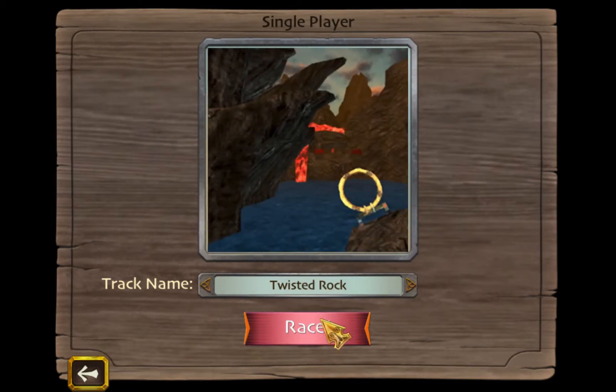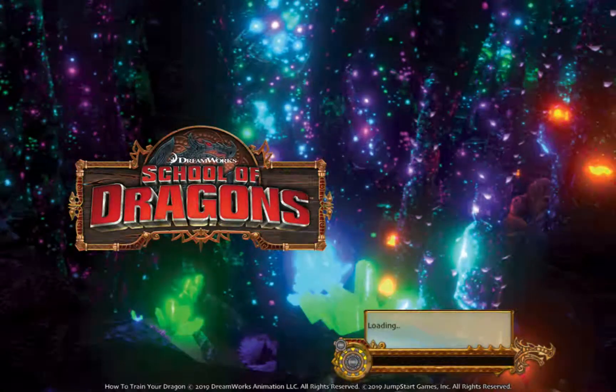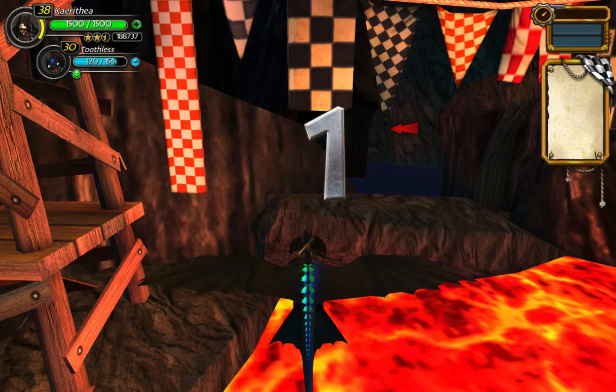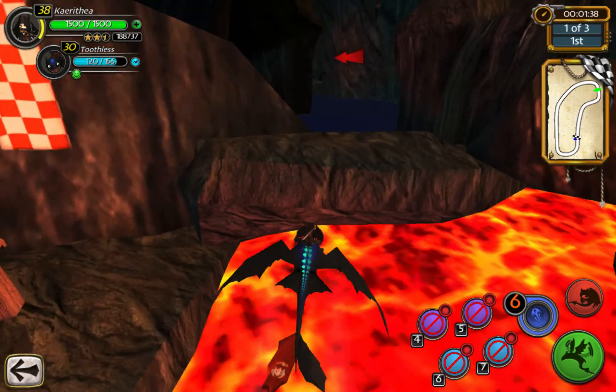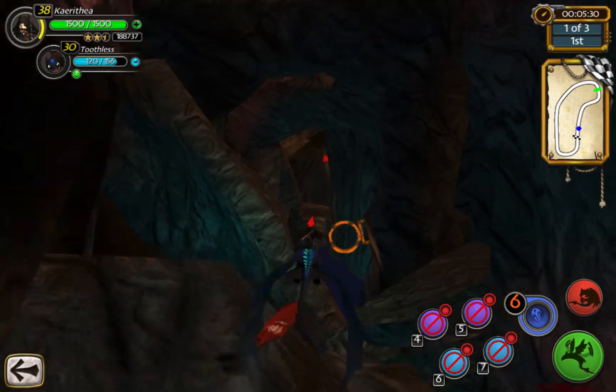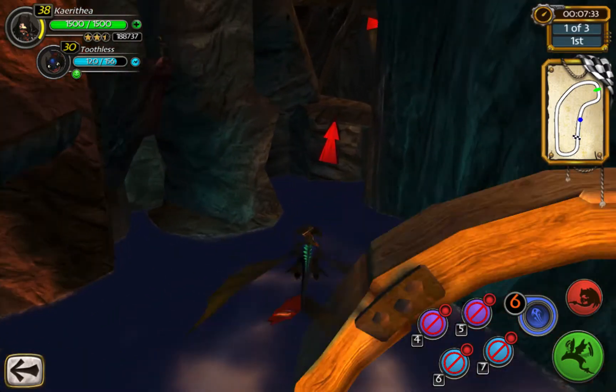So we have Twisted Rock. There is in fact an illegitimate shortcut in here. I'll be demonstrating it. So basically you just want to do the track as normal and you come through here.